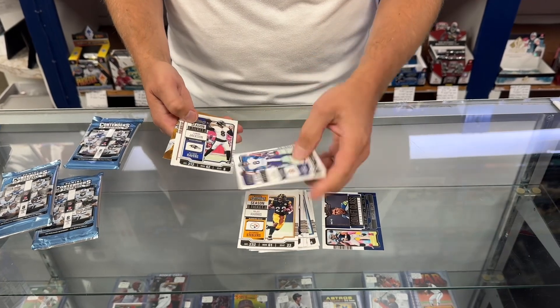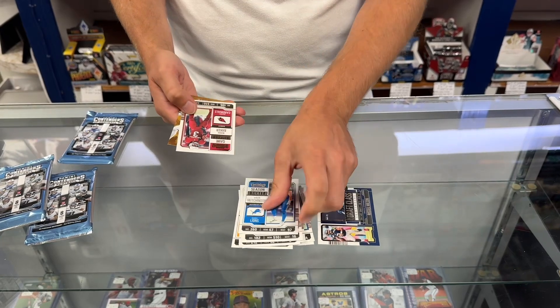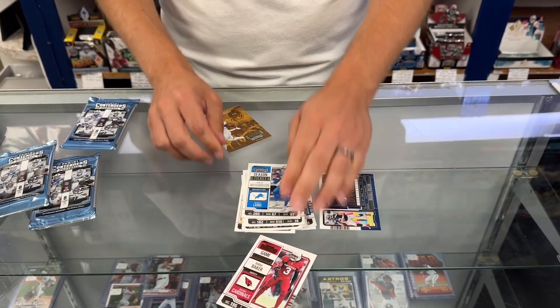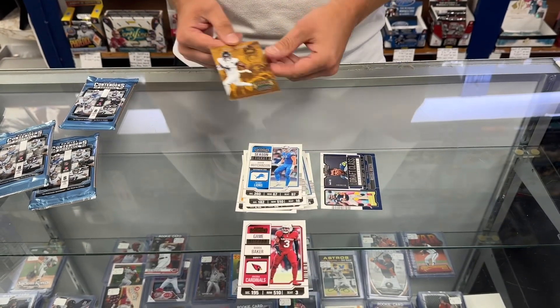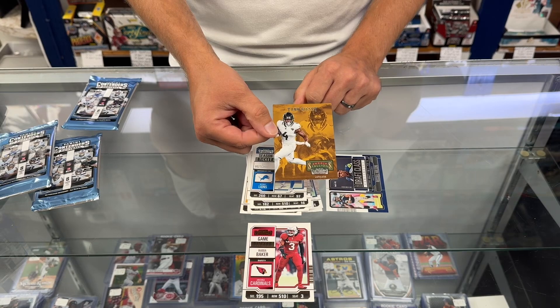From the next pack: Najee Harris, Kirk Cousins, Lamar Jackson, Nick Bolton, Tyler Lockett, Aiden Hutchinson. Here's a parallel — that's a gold parallel of Buda Baker. And here's one of the rookie stallions like they had before — that's Tank Bigsby.